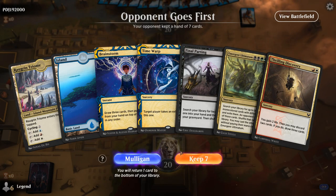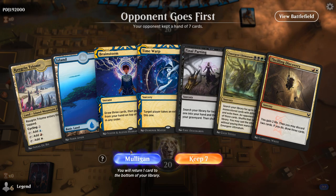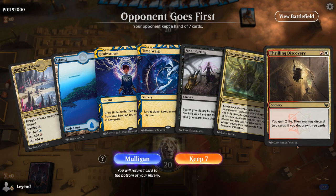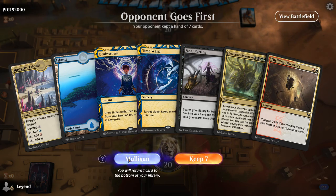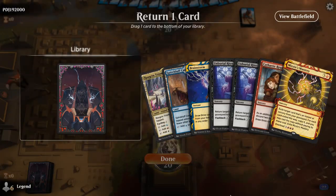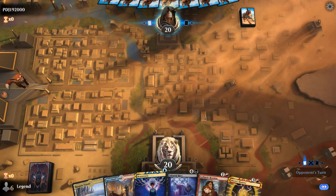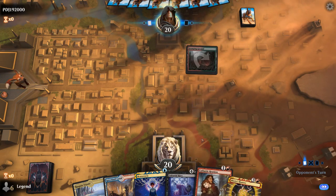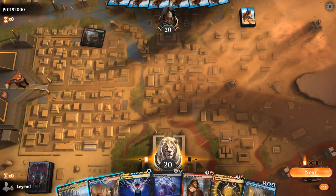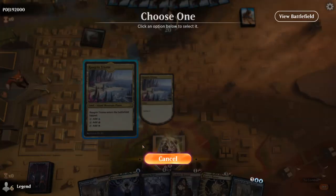We're on the draw and our hand is not ideal. We have Brainstorm to potentially put Final Parting back, but no shuffle effect to go with it, and we can't even play Discovery on turn two. I think this is a mulligan. The next hand is decent — we can put one Unburial Rites back, and we're looking for Emergent Ultimatum to discard with Cathartic Reunion. Scholar is good too, since now we can discard Unburial Rites and Scholar. Still looking for Emergent Ultimatum.